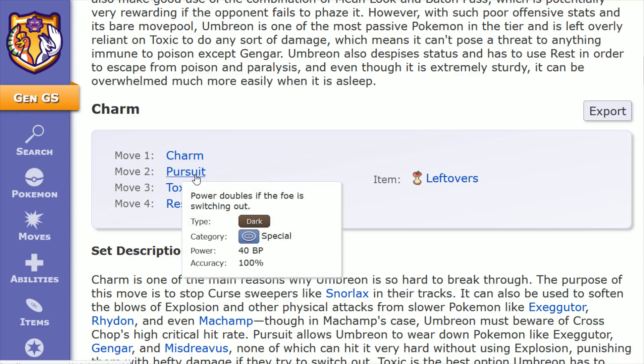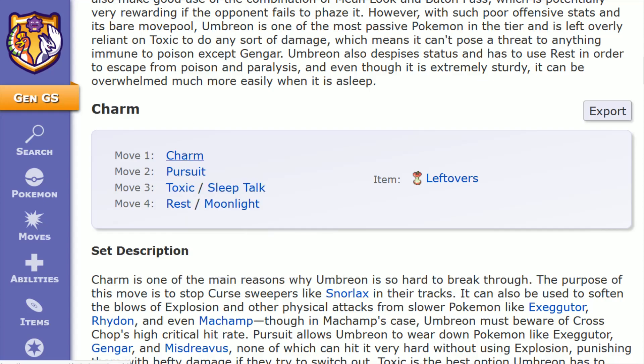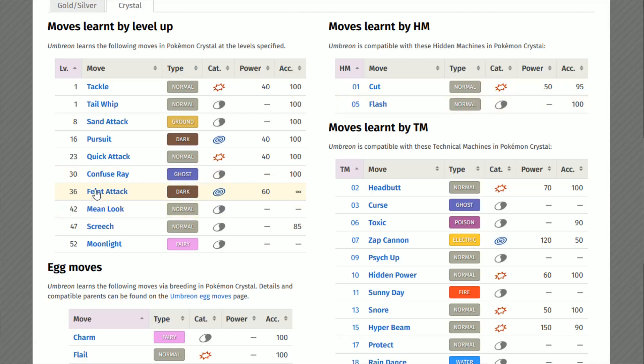Pursuit is a nice move to pair with something like Charm. Its power doubles if the foe is switched out — it only has 40 base power, but it is 100% accurate, and if you get that switch out, it deals double damage. It's also a Dark type, so same type attack bonus on your Umbreon. Pursuit is learned through leveling up at level 16.